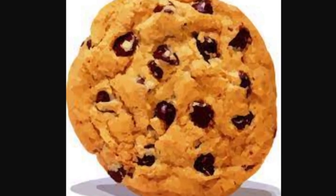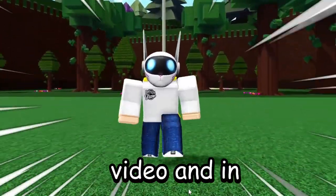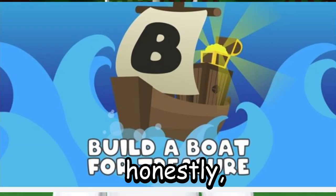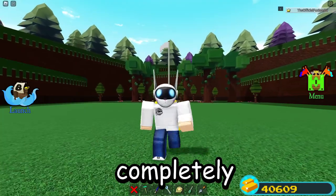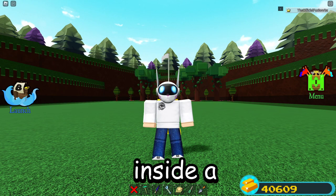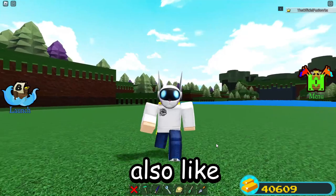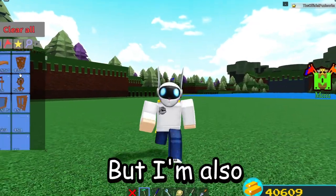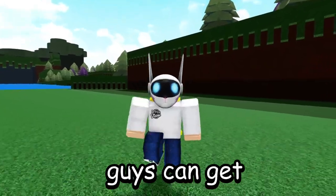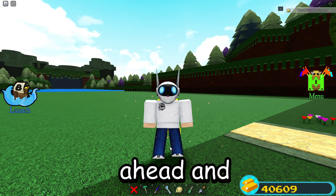Welcome back to another video. In this video we are going to be taking a look at how to get the three rarest items inside Build a Boat. These three items are completely obtainable and are probably in the top five to top ten rarest blocks in the game. One of these is brand new. I'm also going to be showing you some exclusive holiday event items such as candies and more, and how you can get these as well.